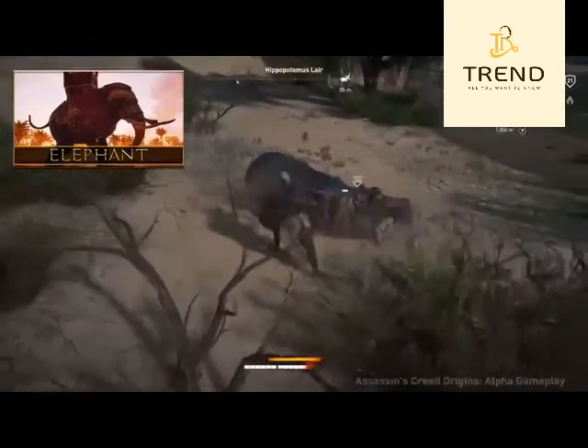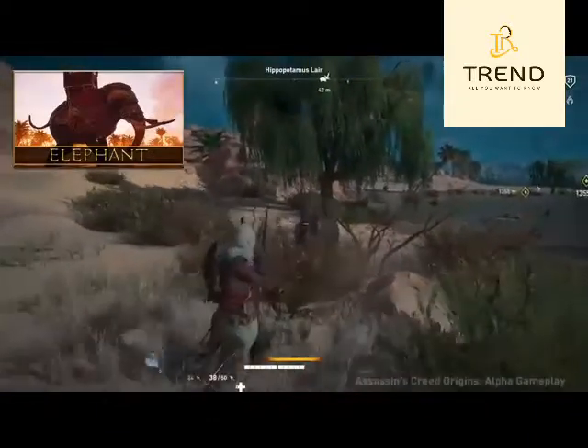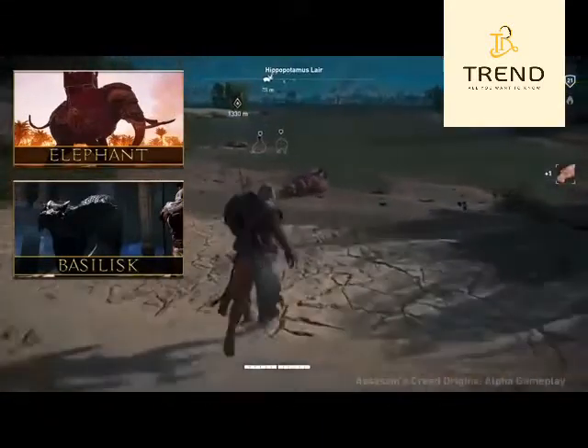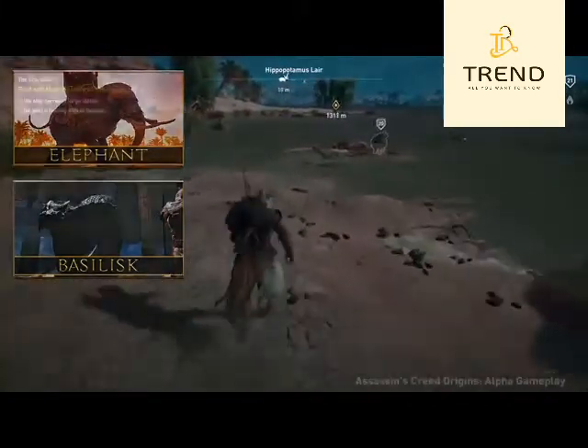Finally, as it's not a real animal we mentioned it last: there is also a huge basilisk or snake in one of the tombs that you will be fighting. So essentially a boss fight, and there might be even more. Pretty cool stuff.